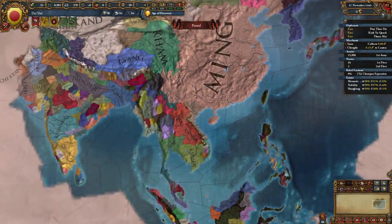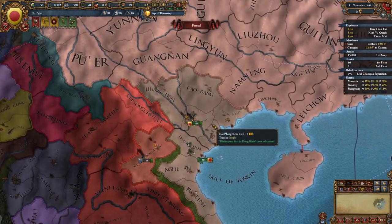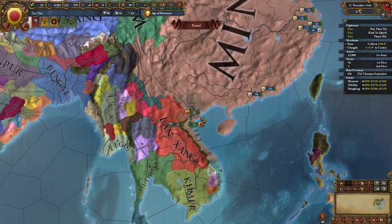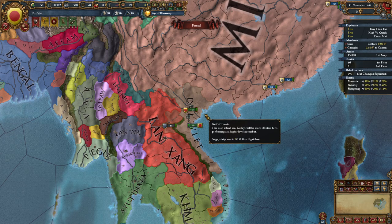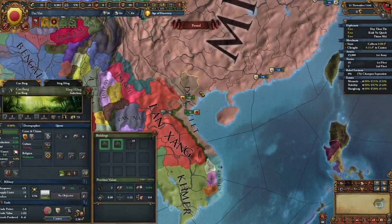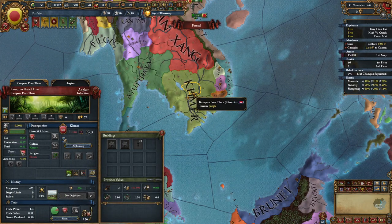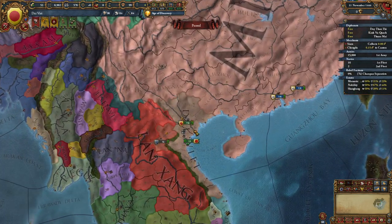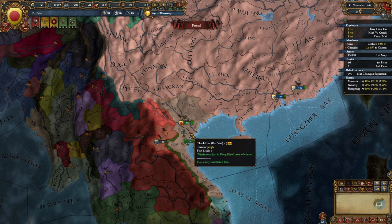Dai Viet would later of course be known as Vietnam and the site of a very bad American defeat in the Vietnam War. However, at this point in time you are probably much smaller than you would be historically in the future and you're also kind of crippled. The Dai Viet are definitely one of the most crippled nations at the start. The Khmer disaster, which I thought was absolutely awful, pales in comparison to the issues of the Dai Viet. It's not that they're a weak nation — it's just they have lots of problems and more importantly, lots of future coming problems you can see.